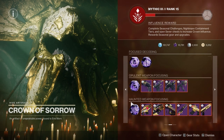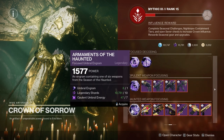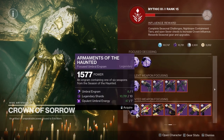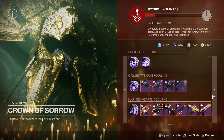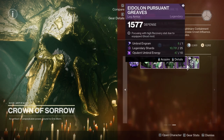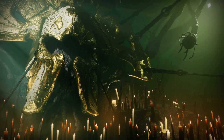We also have the Season of the Haunted focused weapons — you can grab all of them generally or choose specific ones. On the third page, we see the same high stat armor option as the other sections.